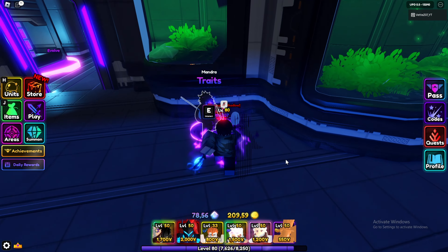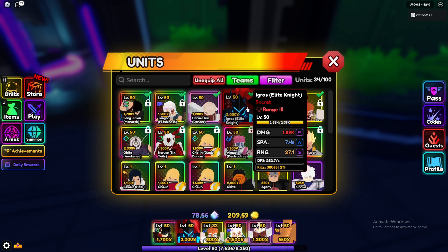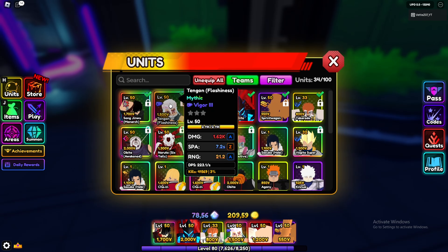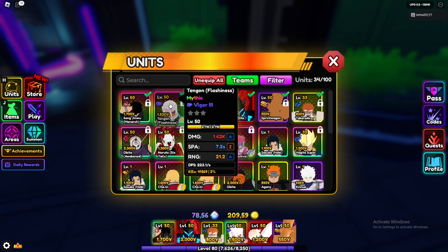Here are both their traits. Everything should even out — I have a bad trait on Egress, I do have the god symbol with 20 damage, but he has range 3. Then I have the 15 damage trait on the other side, so it should balance out and make for a good comparison.